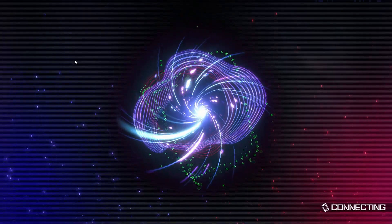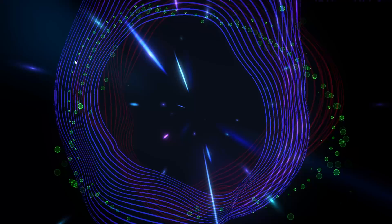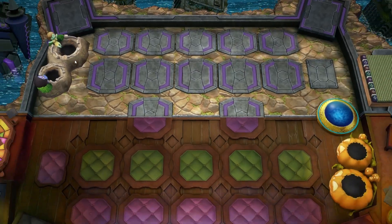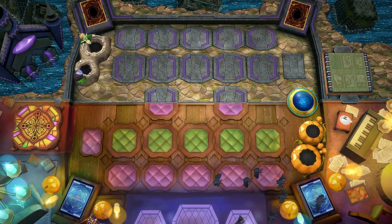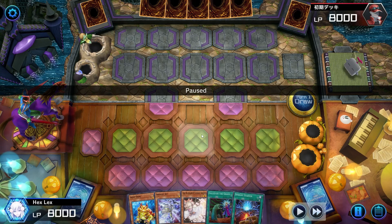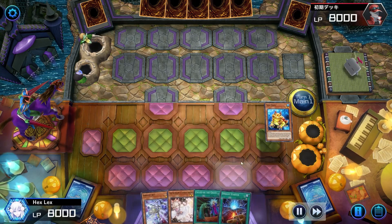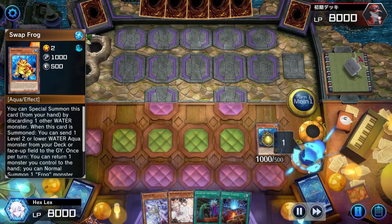So this first opponent was actually on an anti-meta deck, but I'm really just using this game as more of an example of what a good turn one play with this deck looks like — a little bit of a combo guide, so to speak. We're gonna start off with Swapfrog, Jet, overall a fantastic hand with the Starter, the Ash, and the Call By as well.